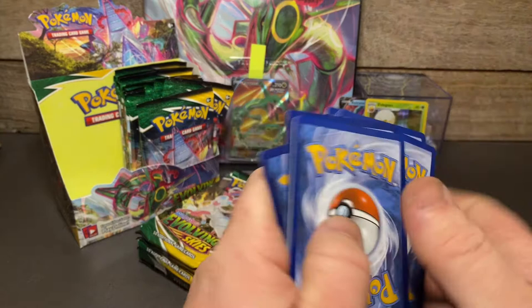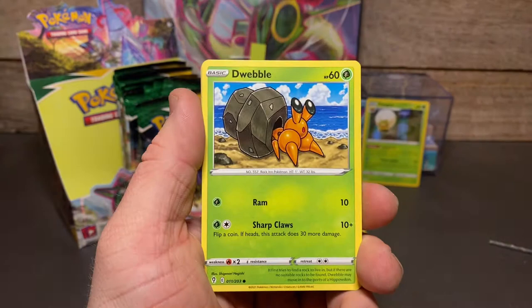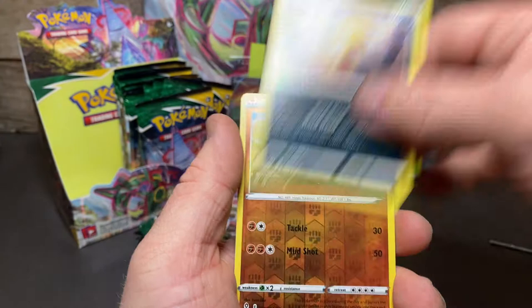It's no real indication of what you pull out of a pack — just a bit of fun to change it up. Drowzee, Scraggy, Hippopotas, and a regular rare Talonflame.